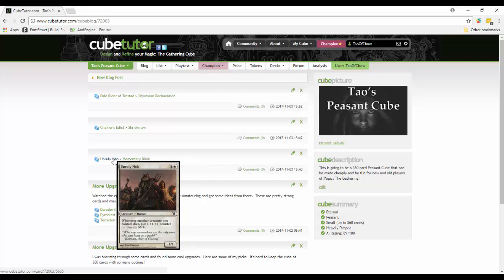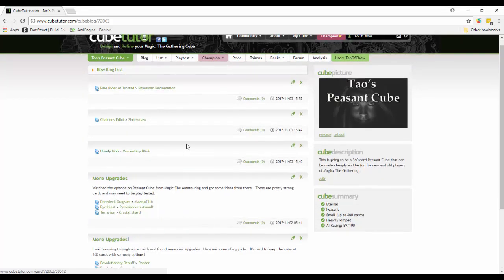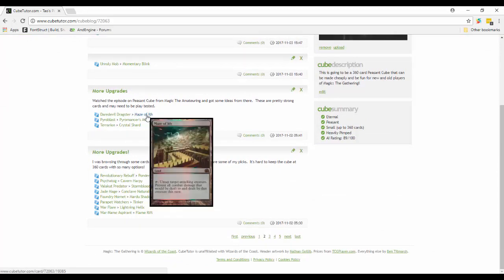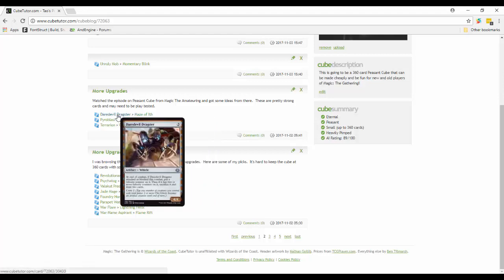Momentary Blink is in there with Shrekmaw and it's a very good combo - so I'm taking out Unruly Mob which just wasn't nearly as good. Maze of Ith is in - you can untap a target attacking creature and prevent all combat damage dealt to and by it this turn. You don't have to use it if the creature is attacking you - you could use it to help out someone else at the table, keep them in the game, or as a negotiation tactic. Maze of Ith is just too good, so I tried to take something out, and Daredevil Dragster wasn't that good so I took that out.